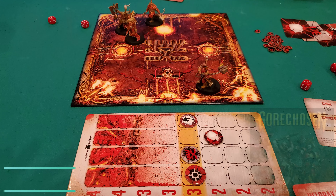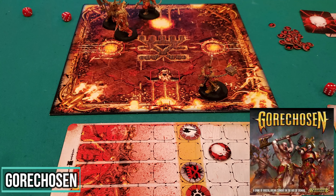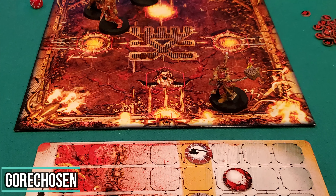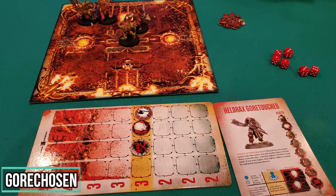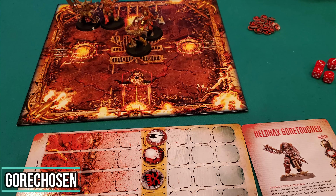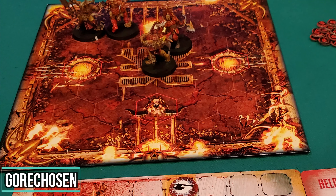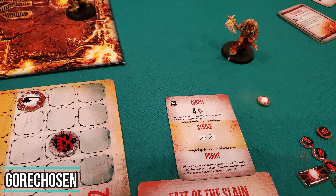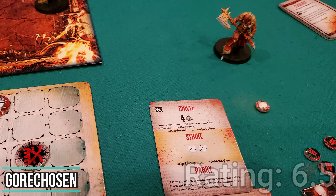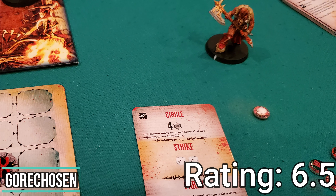Taking a look now at Gorechosen. Gorechosen is a simple skirmish game from Games Workshop where four players will be thrown into an arena to battle it out gladiator style. Each character has different abilities and will attack in different manners, but everything will ultimately come down to dice rolling and how players are able to defend themselves. It is a relatively fast game that can be taught pretty quickly as well. I enjoyed my play of it but not sure I'd want to break it out a ton. I gave it a 6.5 rating, and as with most Games Workshop stuff, the miniatures are fairly well done.